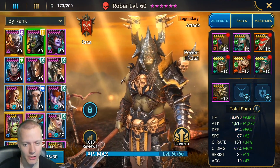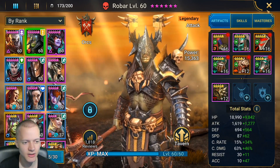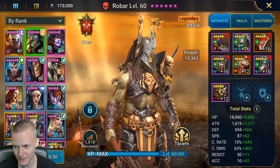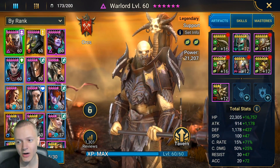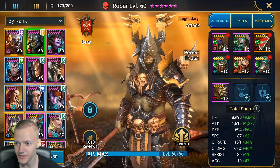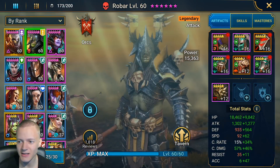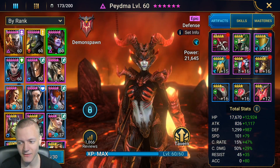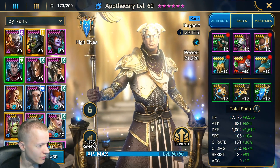And then we have a Robar. I asked him what he does when he starts playing the game, in order to achieve these champions and in order to get all of these artifacts. Because as you can see, there are 6-star artifacts, 5-star artifacts, and 4-star artifacts — many of which are also plus 16. Early game that is very expensive, even expensive for late game. And there are a lot of banners in just 39 days.